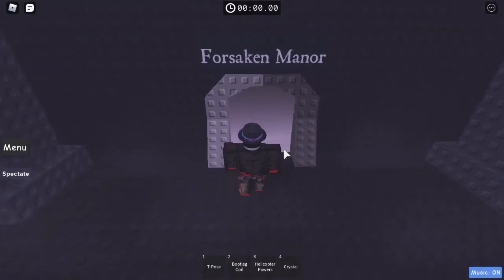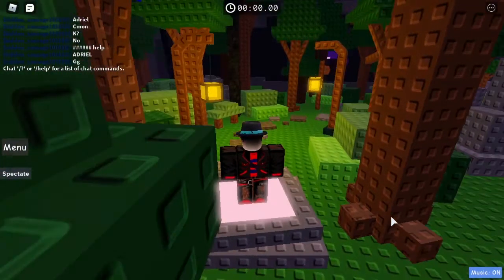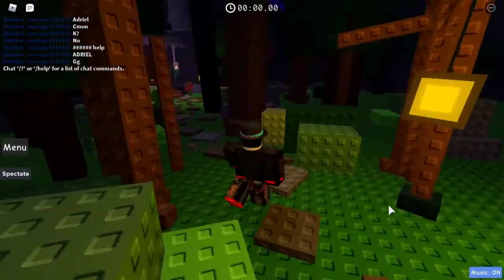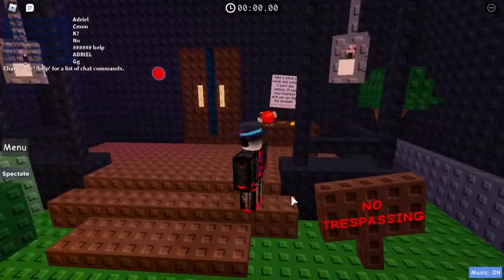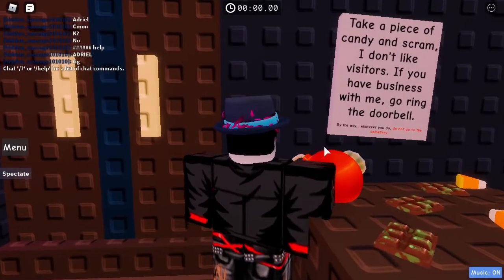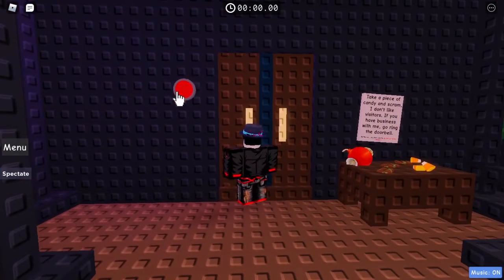Let's see what this is. That is cool. They did a great job decorating this place. I like this pebble path. 'No trespassing. Take a piece of candy and scram. I don't like visitors. If you have business with me, go ring the doorbell. Whatever you do, do not go to the cemetery.' Let's ring the doorbell.